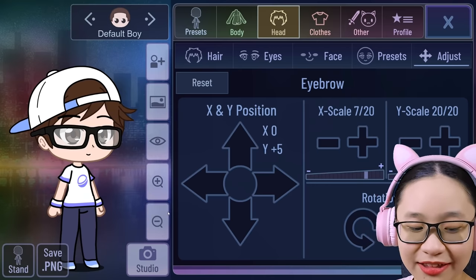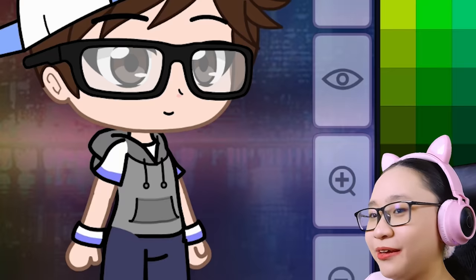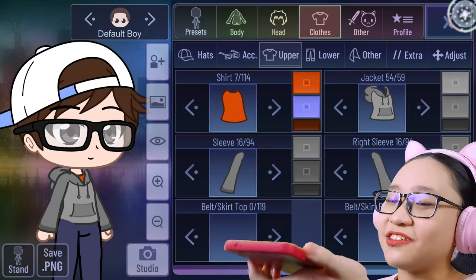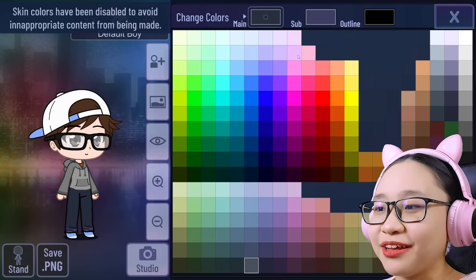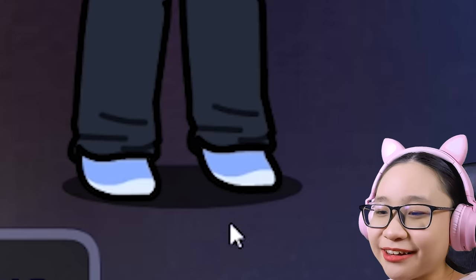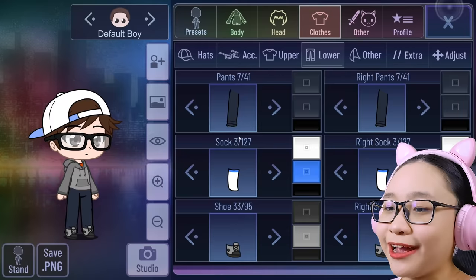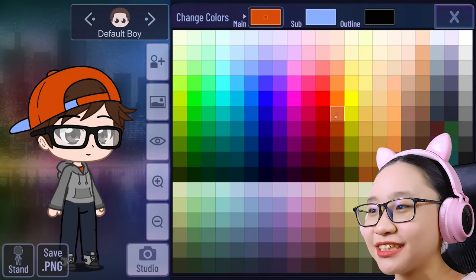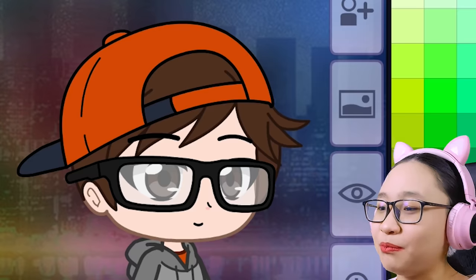Now for his clothes — he's wearing a gray jacket. There we go. Let's make it gray. Perfect. Now for his sleeves, it's also gray. Okay, I'm just gonna make his shirt orange instead of his jacket. His pants — I'm using this color, it's very dark blue. I'm not changing the socks because you can't see them at all. Let's change the shoes instead. I'm gonna make the shoes gray.